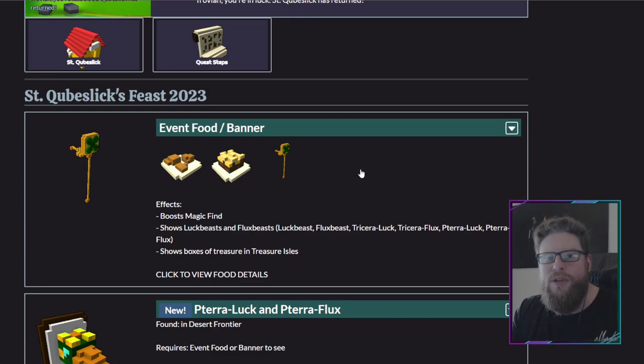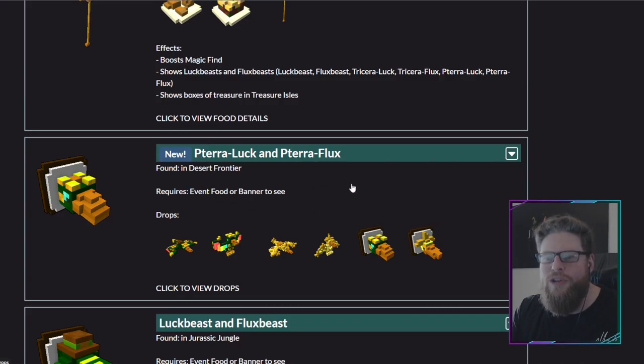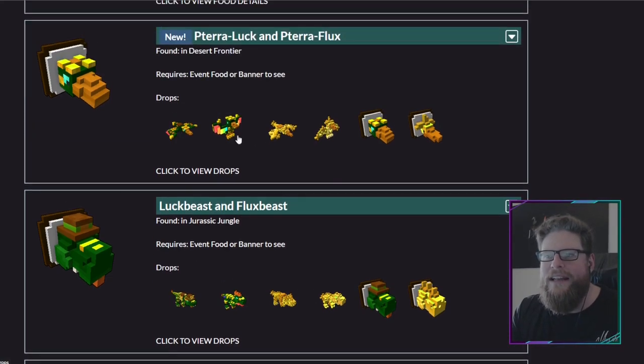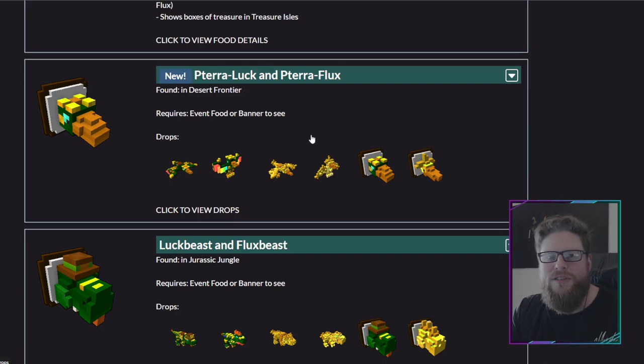The banner also shows the beasts — both the new ones and the old ones — so you have to have it equipped to see them. If you can't see them in the video, it's because you don't have the banner on. There are basically four beasts: the Luck Beast and the Flux Beast from the first year, and two new ones this year. They work exactly the same as the old ones, so if you've done it before you already know how it works.